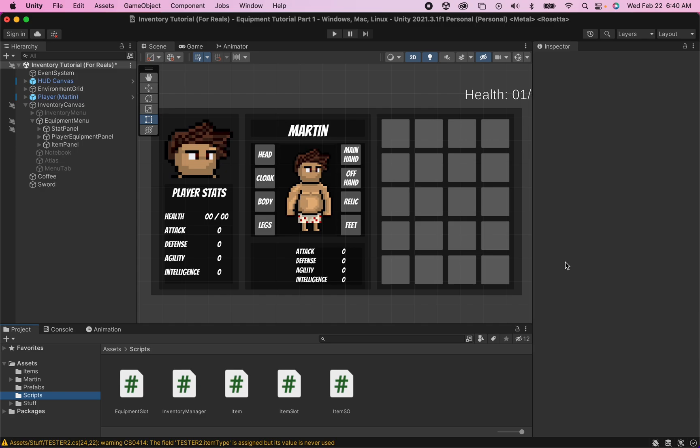What we're hoping to accomplish today is that when we click an item in our equipment inventory, that item will select the correct equipped slot on our player equipment menu and then move itself into that slot while deleting itself from the equipment inventory. To get started we're going to head down into our equipment slot script.